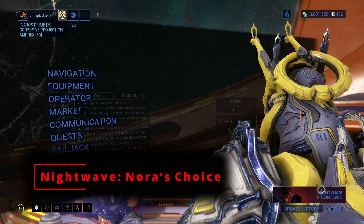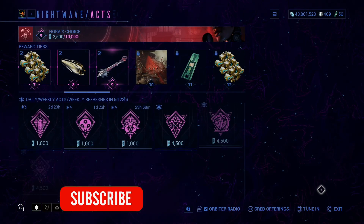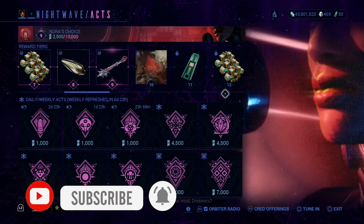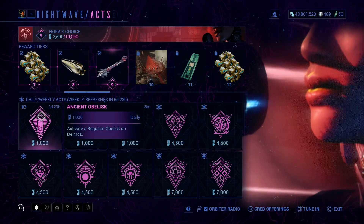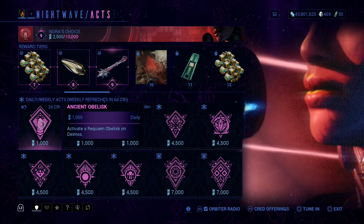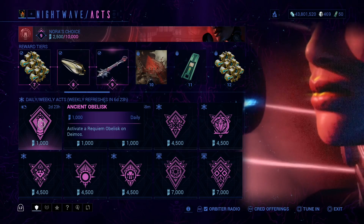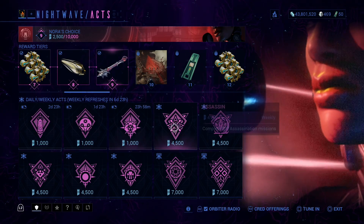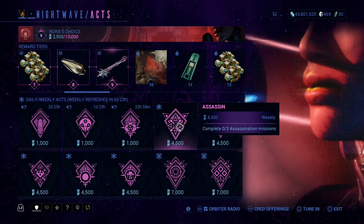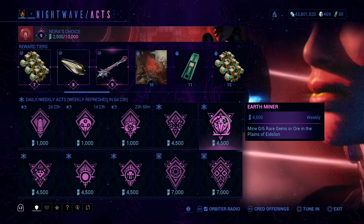Hi, it's me Vamp, and welcome back or welcome to the channel. Another week, another weekly reset — let's look at this week's Nightwave weekly reset. After we see this, I don't even know what this is — oh, activate Requiem Obelisk on Deimos. Okay, well anyway, let's get into the weekly ones: complete three assassination missions, pretty straightforward.